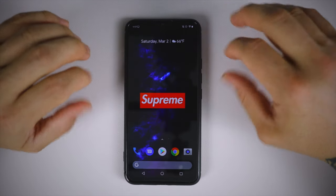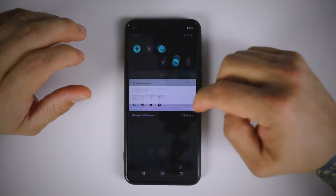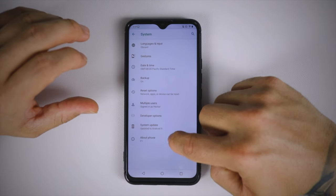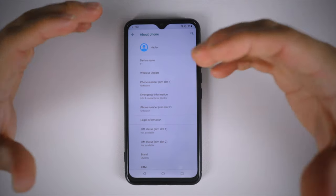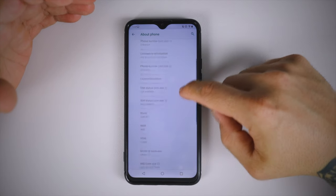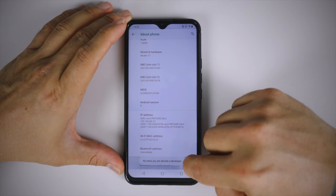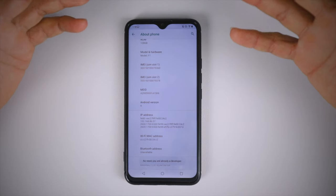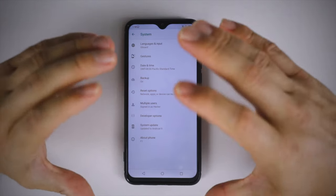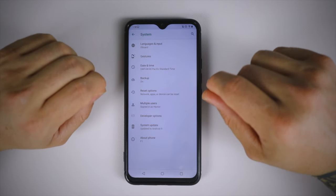So that is the number one thing you want to do to make your Umidigi F1 faster. The next thing you probably want to do is go into settings, then system, advanced, about phone, and enable developer options. This is going to give you some extra customizations. You're going to go to where the build number is and tap on it about seven times. It's going to say 'You are now a developer.' Then go back and you'll have developer options. That is the second thing — enable developer options.